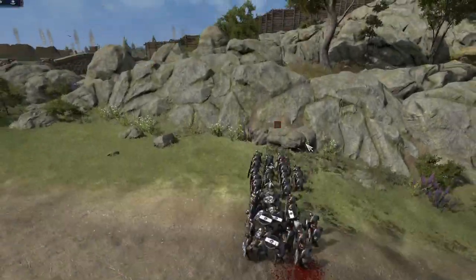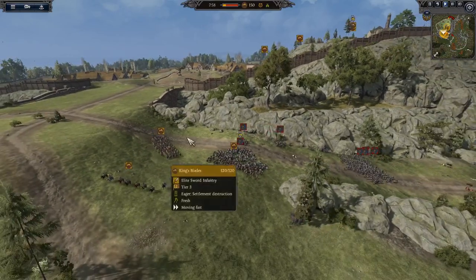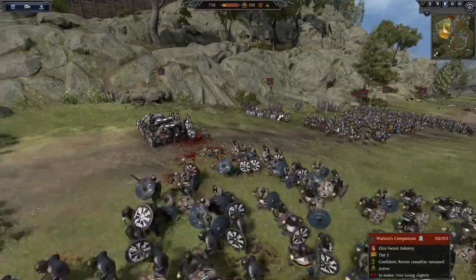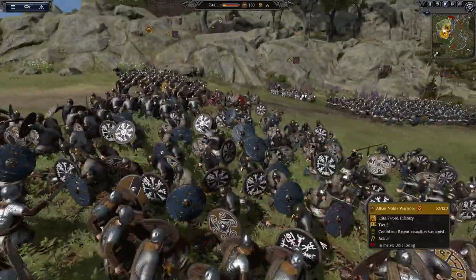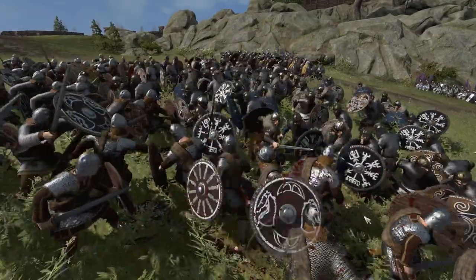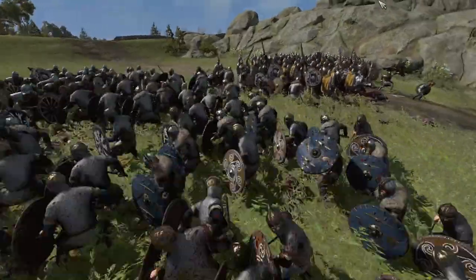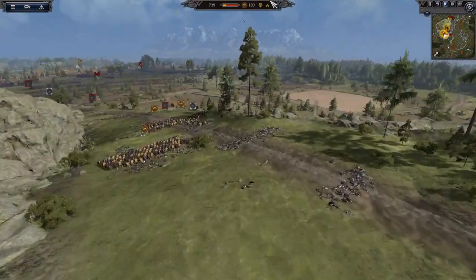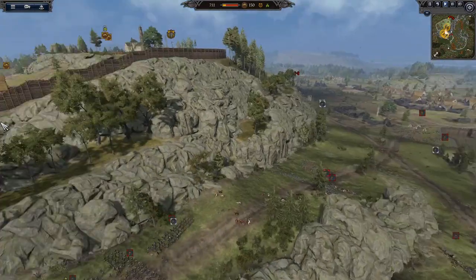Two tiny little units to hold the flank. They're getting focused down - he's got all these crossbows here, desperately trying to shoot. Losing slightly - this is huge. If you can get those king's blades around, you can surround this unit. The archers are chosen archers - they're pretty good, probably okay in combat. Look at this tiny little unit of sword herdmen trying to hold back all of this. This could be huge if we can get this general - I think it's a warlord champion.